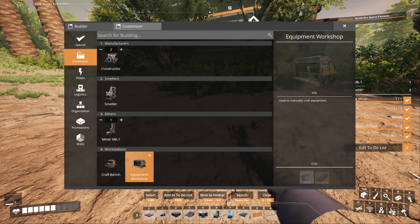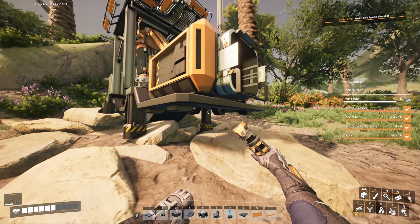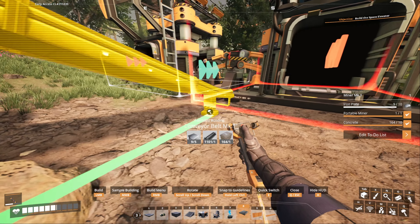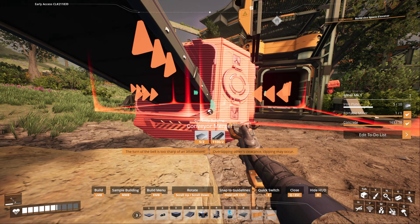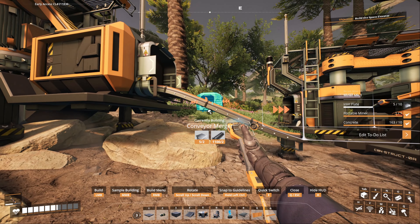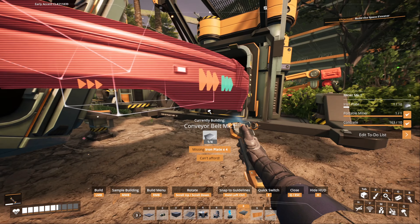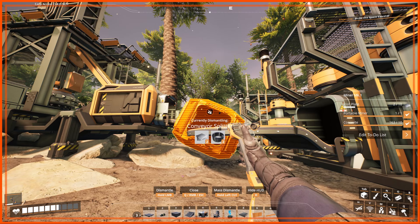Let's go ahead and do that. I currently have enough for two constructors. I'm going to put this guy down to two and line him up so he can run out straight, and then we will turn him into a merger at some point along this line. I need a splitter on this one but I'm out of iron — which is funny. We'll just do two then.